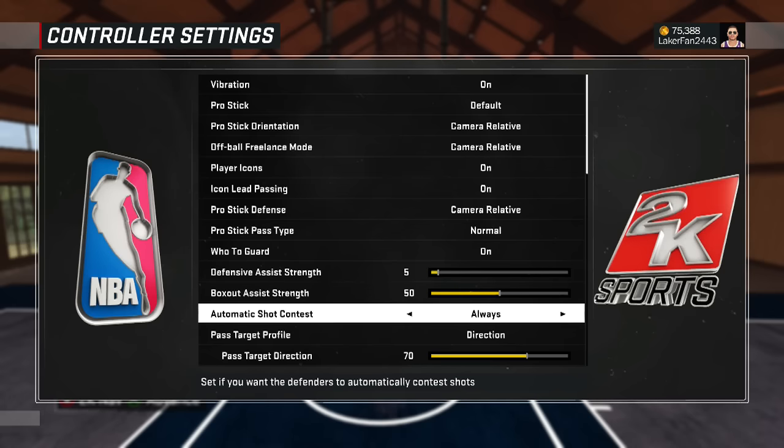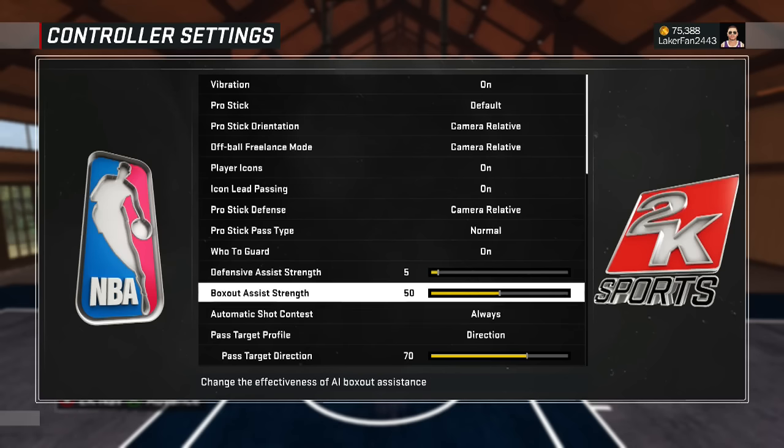But this is the most important part: automatic shot contest — always, always, always. Now if you're in 2K and you don't like to play on-ball defense, either stay in the paint or just hold your nuts, because it's gonna lunge at anybody within about six feet of you. So basically if you're way out of the play, it's always going to contest. I've noticed it helps a little bit even if you're completely out of the play.